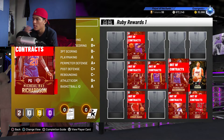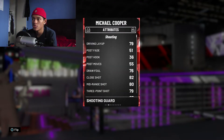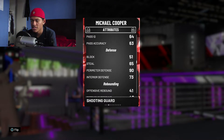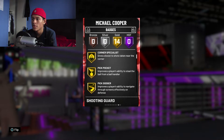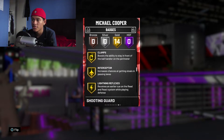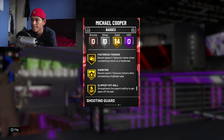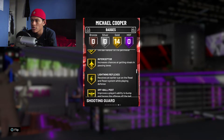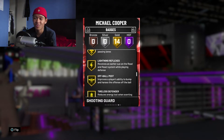Another Ruby option is Michael Cooper — a great defender I used before getting better players. His perimeter defense is 90, though his steal rating isn't that high. His badges include Pick Pocket Gold, Pick Dodger, Chase Down Artist, Clamps, Interceptor, Off Ball Pest, Tireless Defender, and Trapper. He also has Lightning Reflex, which gives an earlier cue on the read-and-react system while playing defense.